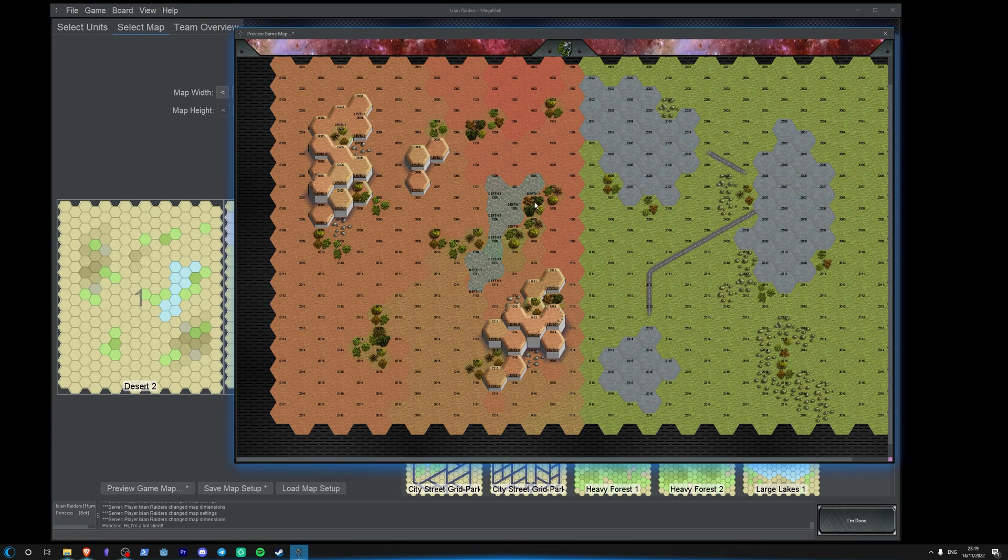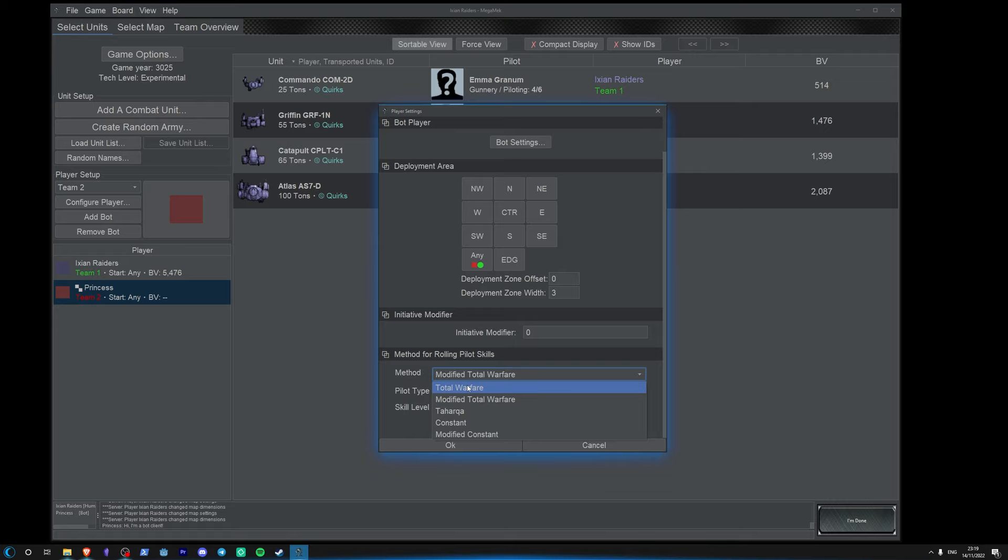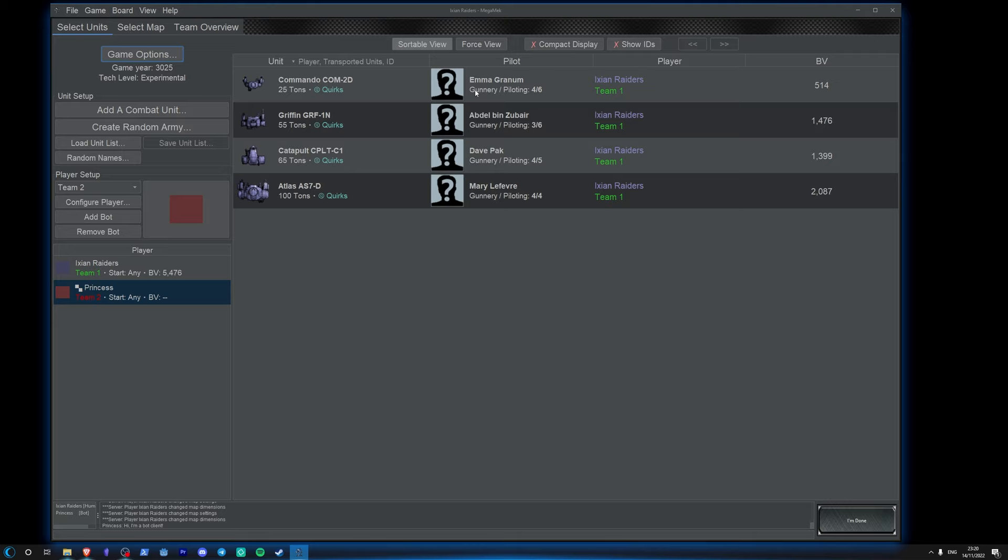For method for rolling pilot skills, I highly recommend going to 'Constant' and clicking this button: 'Piloting equals Gunnery plus one', and leave it on skill level Regular. This means whenever you generate a mech it'll give it Gunnery 4, Piloting 5 — the standard rule set. Gunnery means on two dice with no other modifiers you need to roll 4 or more to hit. Piloting is the same — if you get 5 or more on 2D6 you pass the check. The better your pilots, the lower this number.